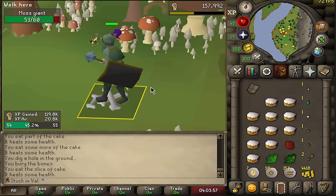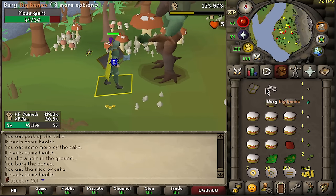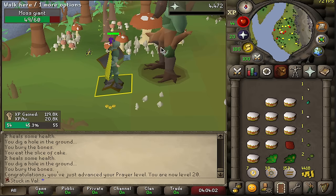Best-in-slot completed — black square shield obtained! I actually wanted to stay here at the moss giants a little longer, not gonna lie.